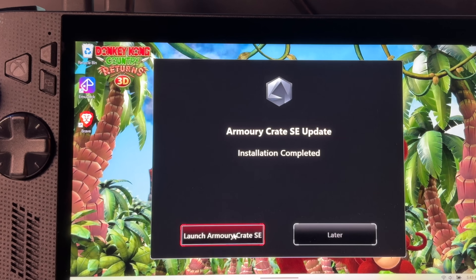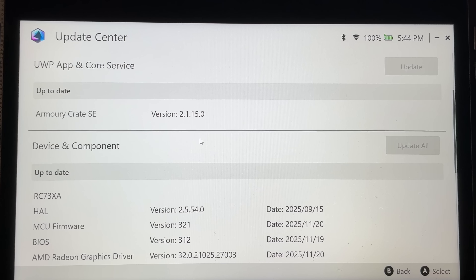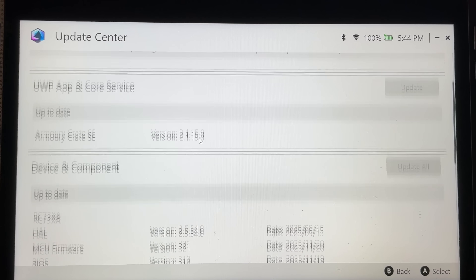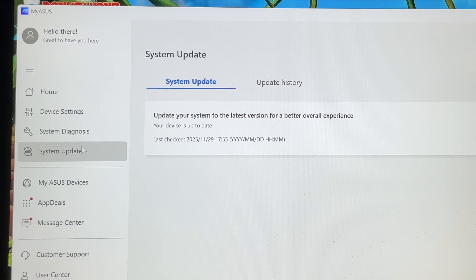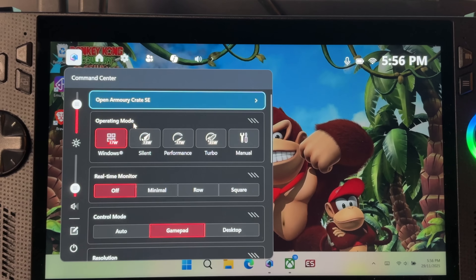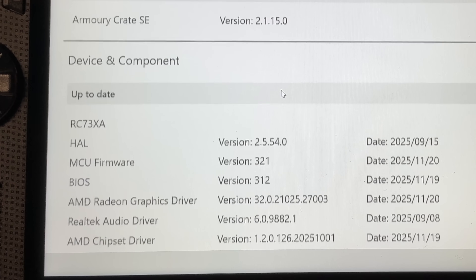Let's double-check that the update was successful. Heading back into Armory Crate Update Center, then the Check for Updates section — something really surprised me here in that it wasn't showing 2.1.16 as just installed; it still showed 2.1.15. I also tried the My Asus app under System Update, but confirmation that 2.1.16 was installed just wasn't showing up there either. I knew it had installed though, as Command Center no longer showed the updates available notification that had appeared before updating. Very weird why 2.1.16 wasn't showing as installed.